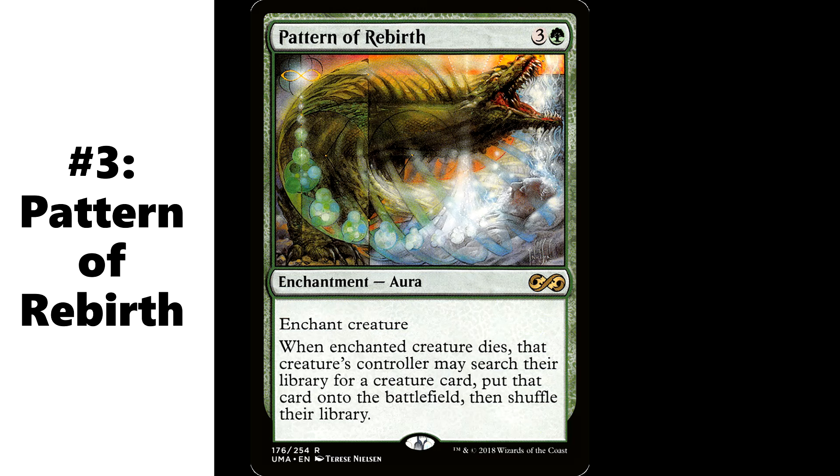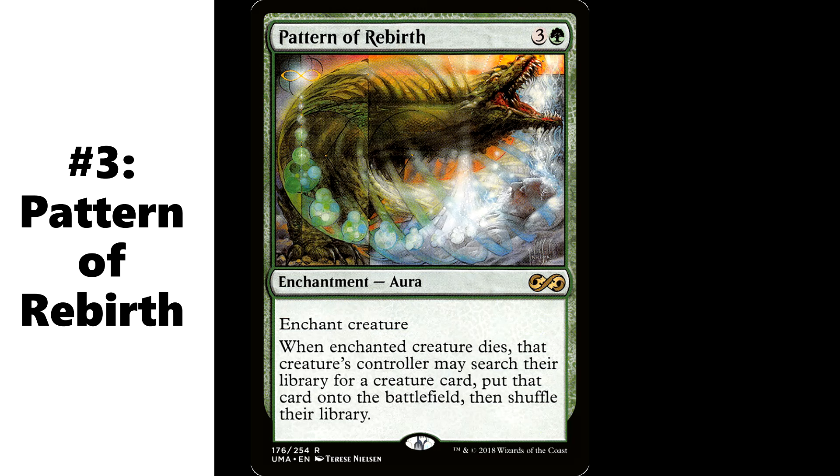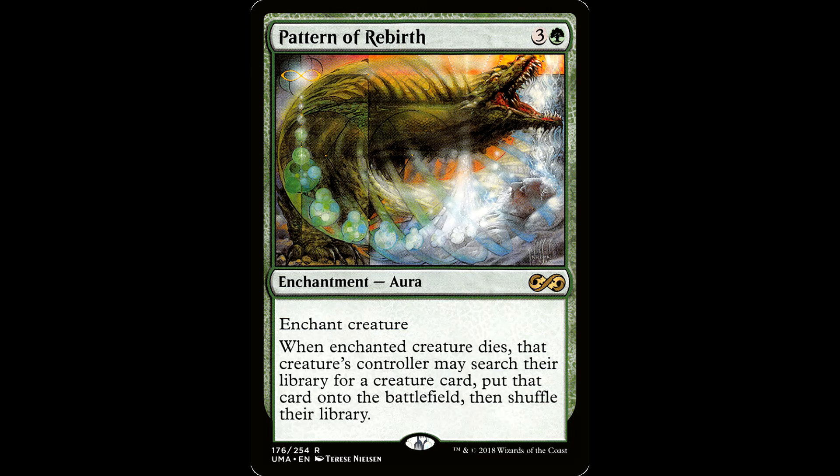Number three, and reason for the season all by itself, is Pattern of Rebirth. Three and a green for an enchantment aura, enchant creature. When enchanted creature dies, that creature's controller may search their library for a creature card, put that card onto the battlefield, then shuffle. This is one of my favorite cards in Jund and sacrifice decks. Sack a stupid 0/1 token with your exploit ability and plop whatever utility creature you want — go get an Avenger of Zendikar, go get an exploit creature. Do whatever you want, you silly goose.